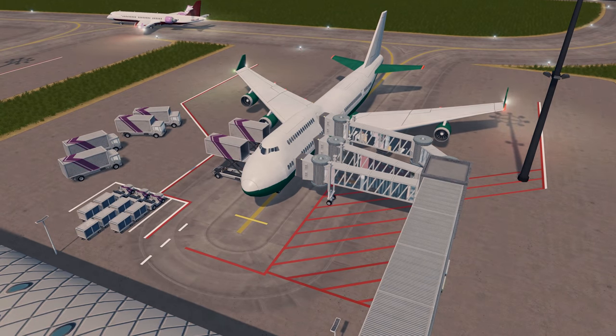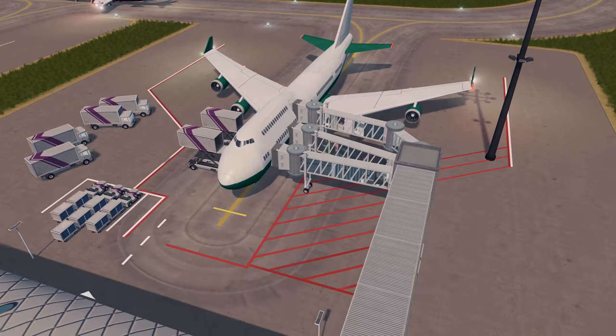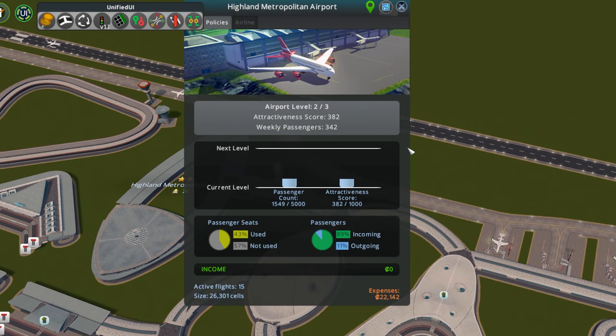Look at that - animations taking cargo out of the doors and letting out the passengers. That is just delicious. Now we are level two. We've got more passengers and a higher attractiveness score that we need to reach to get to level three.